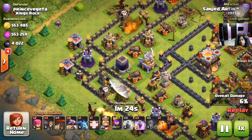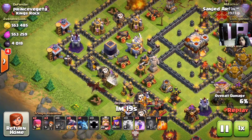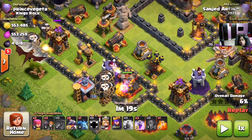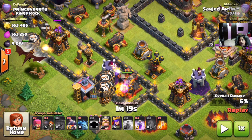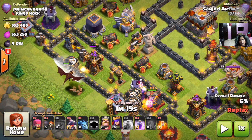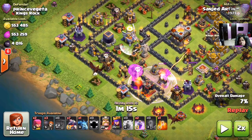You can see that two of the air towers are going down with the help of two loons and one dragon. Right now in this corner we can see that he is sending down his lava hound and the six loons he is carrying — and this is pretty much it.